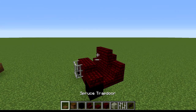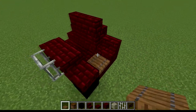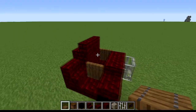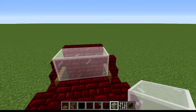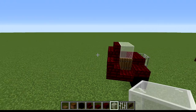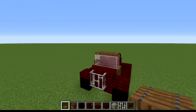Take your spruce trapdoor and place it down on both sides. When you flip them up, it closes in like a door. Then take your white stained glass and place it against these stairs, and then take your spruce trapdoor and place them on top.